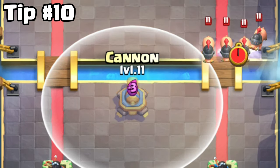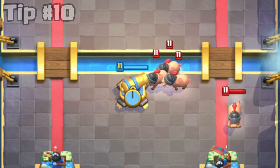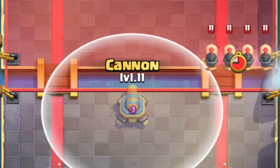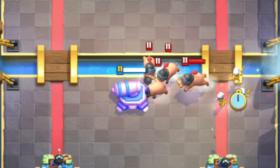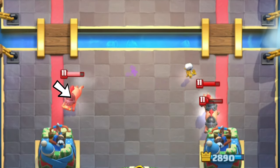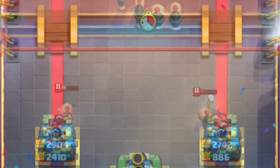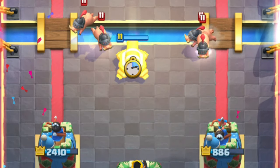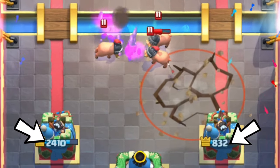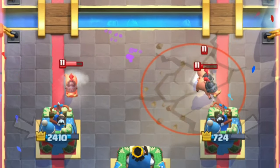Tip number 10. Against Royal Hogs with Earthquake, you should play your cannon here so it doesn't get hit by the Earthquake. You can even use your skeletons to push all the hogs to the cannon. Some of them might even go towards the other tower, making your defending easier. Against split Royal Hogs, you should place your cannon to the side with the most hit points, so you will likely avoid the Earthquake from hitting your cannon.